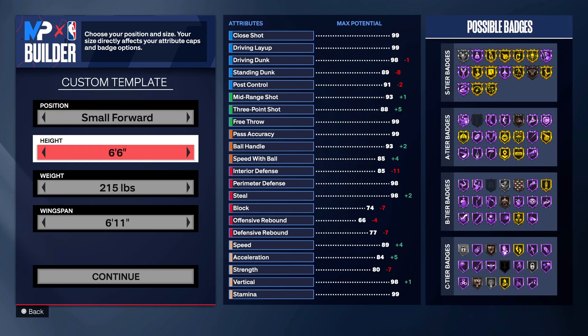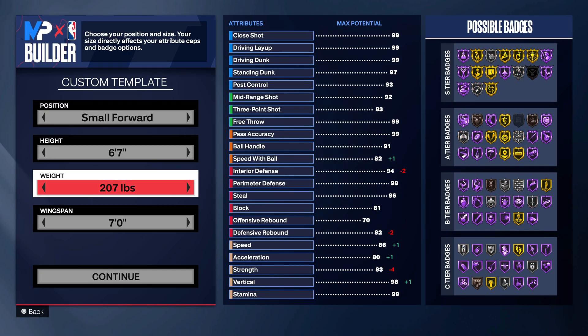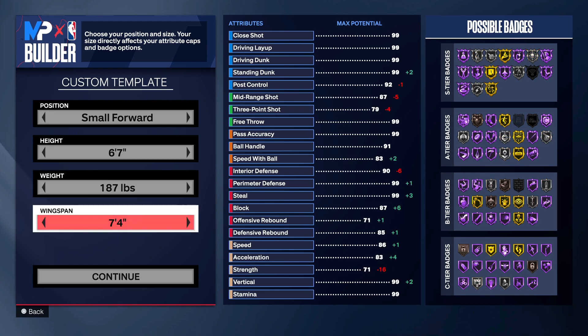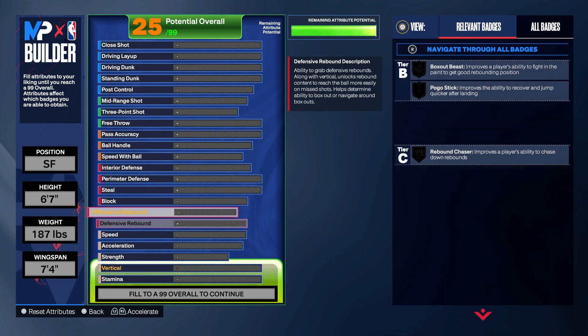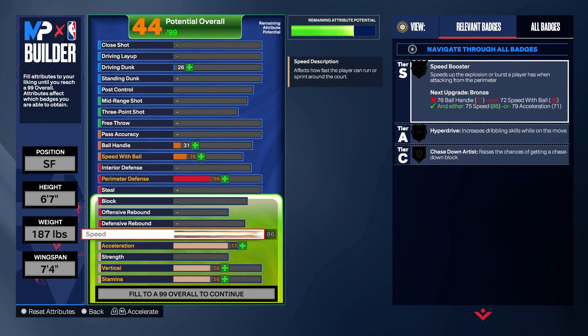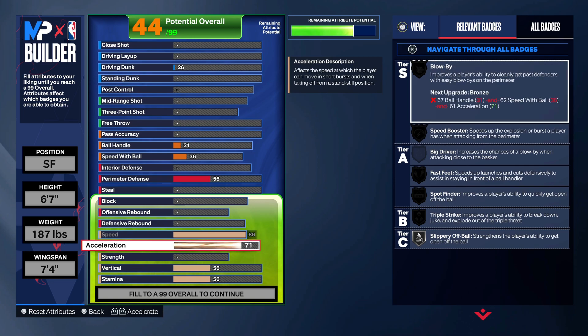So we're going 6'7" small forward, 187 on the weight so you don't lose too much speed. Max out your wingspan and going right into the speed and acceleration — you're gonna max this out. The only thing the 6'6 got over the 6'7 is the 6'6 gets 89 speed, so it's literally just plus three. But at the same time, you can get so many more stats on the 6'7 — they just get way more potential than the 6'6.